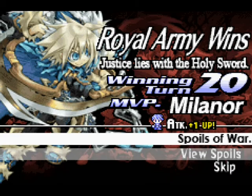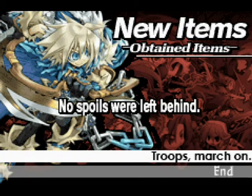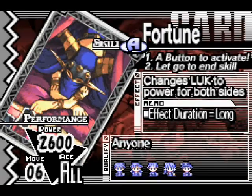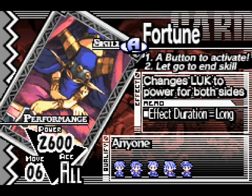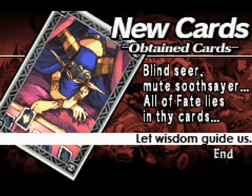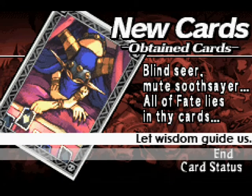We're army wins — in 20 turns, MVP Milenor with plus one attack! We've got no loot but we got a new card: the Fortune card! Blind Seer, Mute Soothsayer — all of fate lies in the card. Basically as I said, it changes luck to power for both sides. The duration is actually fairly long, and it can be good for some of the characters that we have — for instance, Milenor or Rosary.